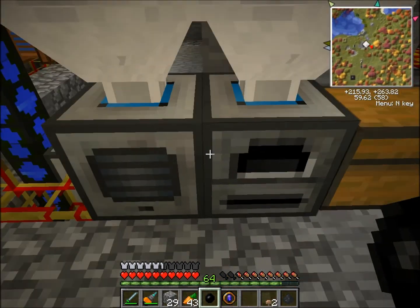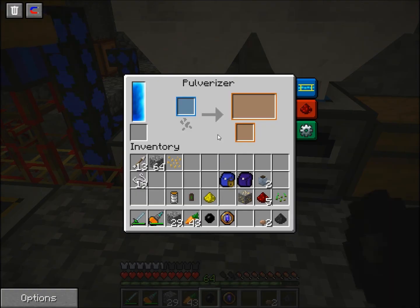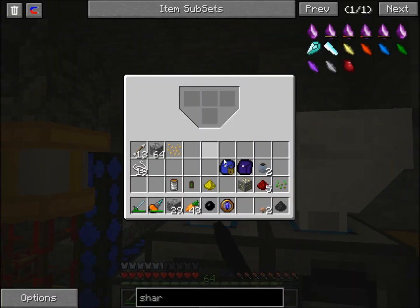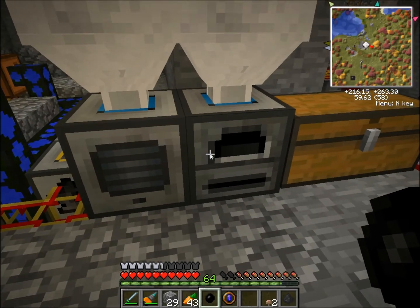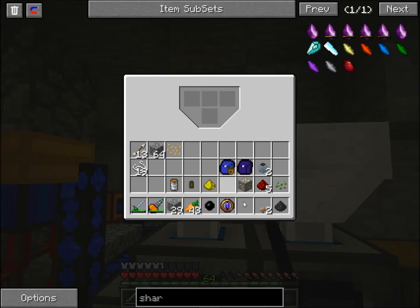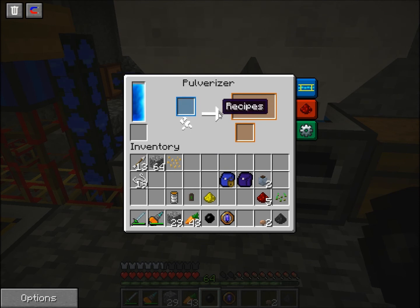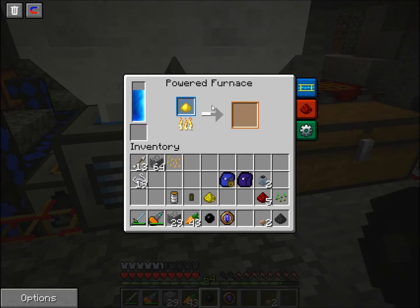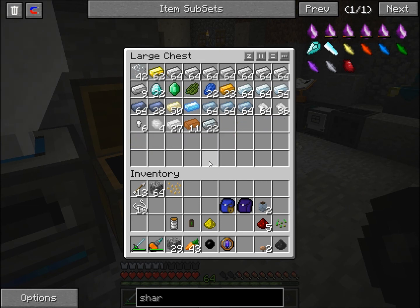Got some gold too. The cool thing about these thermal expansion items is that if you throw gold ore in here, it's going to be thrown out of this hopper into the pulverizer. Once it's done processing, it'll automatically go into the powered furnace directly beside it. So it goes into the pulverizer, destroys it, then goes into the furnace — pretty cool automated process.